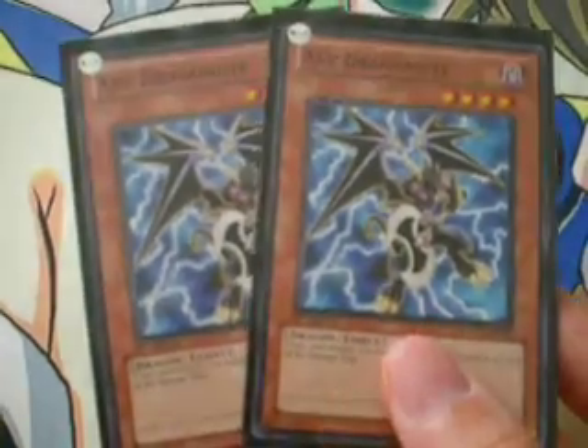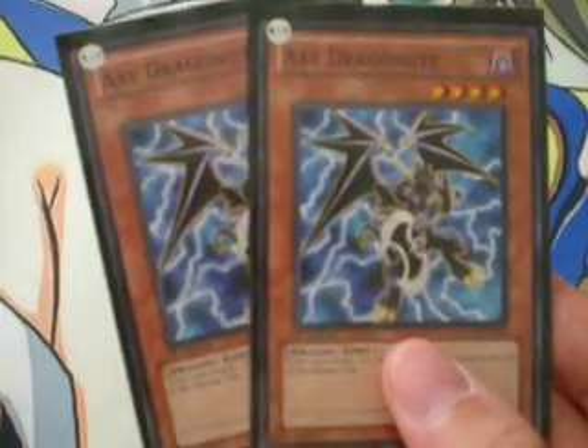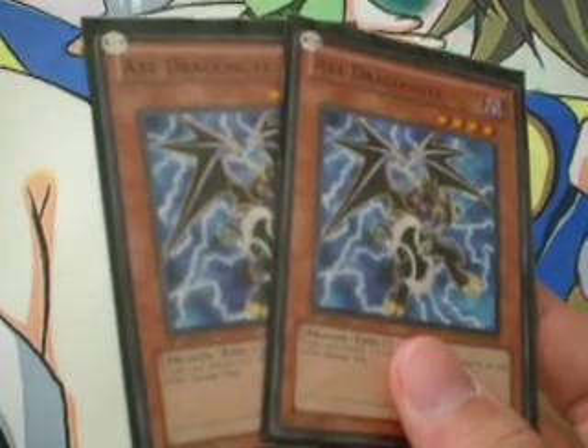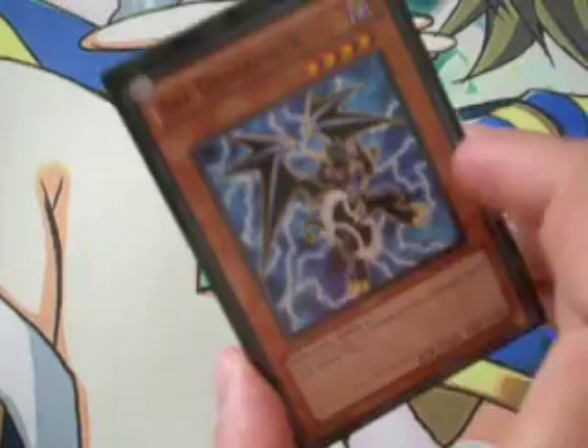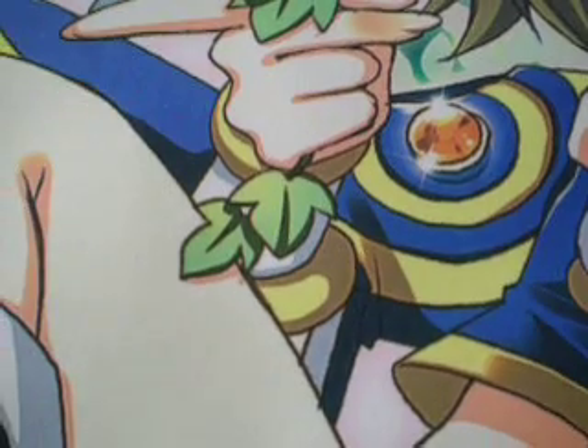Two copies of Axe Dragon. He's a big dragon you can bring back. You can summon him to remove him for the Darkness Metal. He runs over 1,900-point annoyances, most notably Thunder King Rai-Oh — he can just straight up run him down. And he's also good against TGs with Skill Drain, stuff like that.